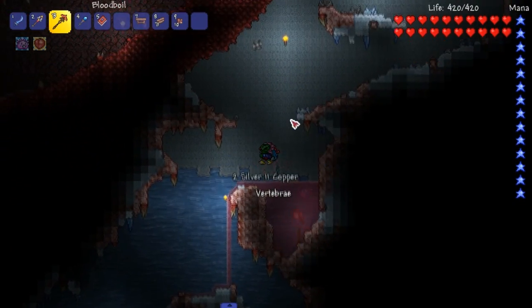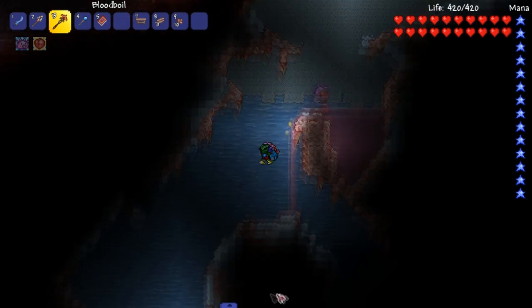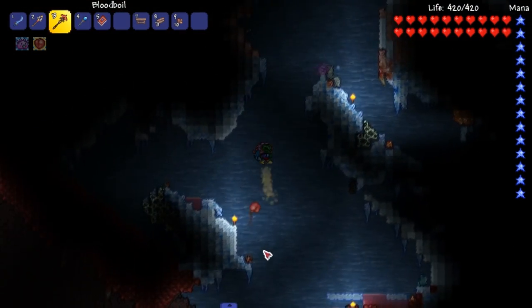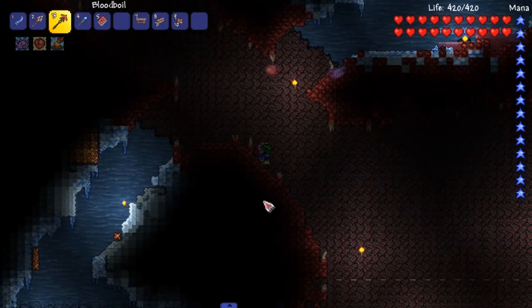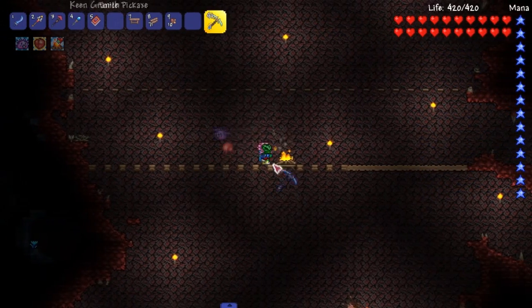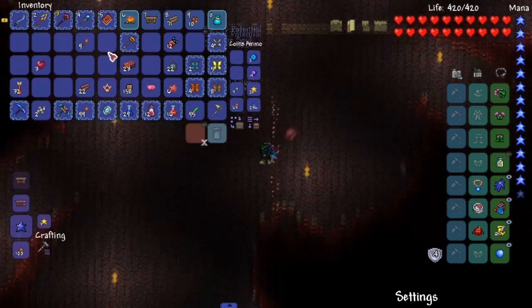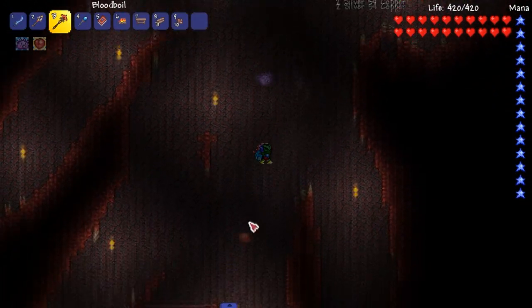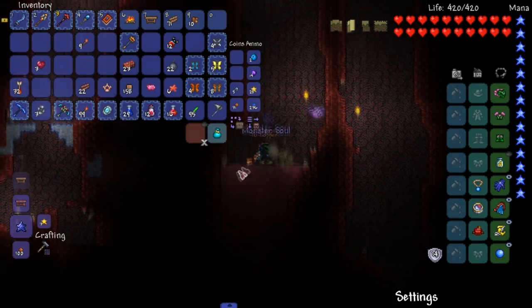Even though some of the other items we put into the Staff might have been good too — for example, the poison one. This will definitely help. Sadly it doesn't debuff or do poison or do all the things in one, but it's still pretty good. There's definitely going to be a lot of value in this weapon. It better be — I did use a lot of stuff on it.